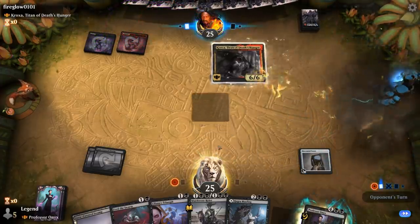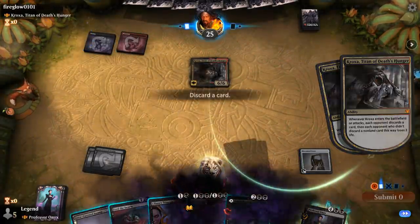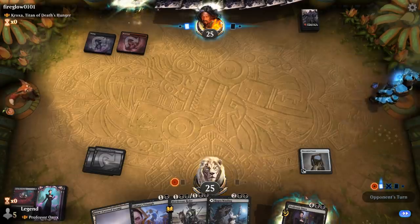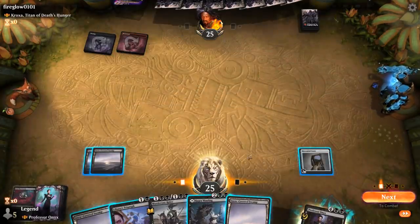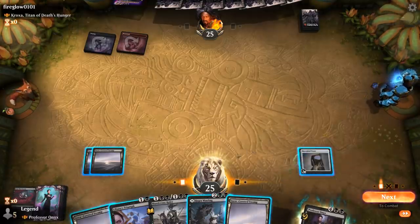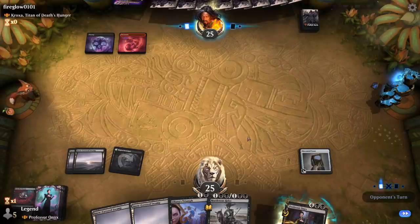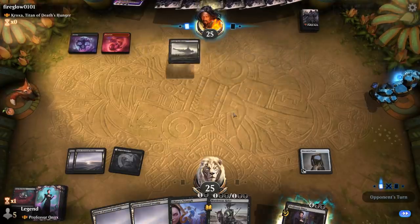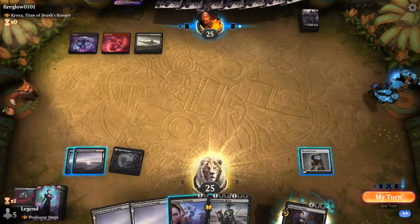Opponent runs out Kroxa. Against red-black, we probably don't need to blow up many enchantments so we discard Feed the Swarm. We take our draw step. We could play a tapped Hagra Mawling and then draw with Tome, since we need eventually six mana for Professor Onyx. The opponent put Kroxa in the graveyard rather than back to the Command Zone — pretty empty graveyard so far. Opponent passes and we draw.